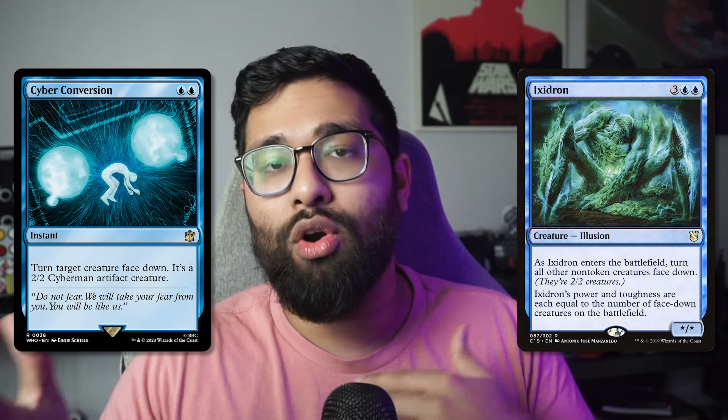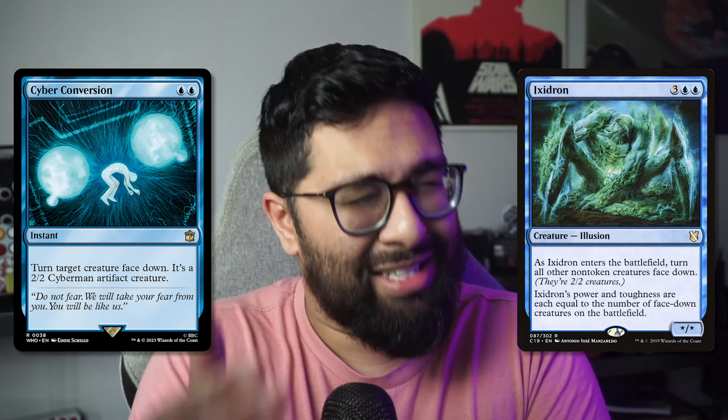Where this card is really inspired from is Ixidron — a classic Commander card from Time Spiral. Blue-blue and three for a creature illusion that says, as Ixidron enters the battlefield, turn all other non-token creatures face down — they're 2/2 creatures. Ixidron's power and toughness are equal to the number of face-down creatures on the battlefield; it's star/star. Not only is this a great flicker target — so if your opponent plays creatures after that, you can just flicker this and keep doing it over and over — but all other non-token creatures go face down. Face down is a permanent state: if a card's face down, it will stay face down. They are all 2/2 creatures.